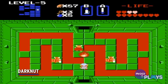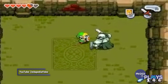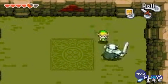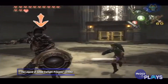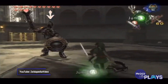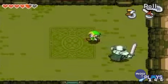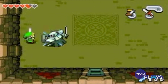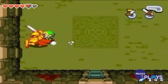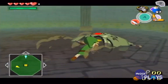Darknut. Link faces a lot of monsters throughout his adventures, some of which will put your sword fighting skills to the test. In most of their appearances, Darknuts come equipped with a shield, meaning you have to attack from the side or behind. That's a little bit easier in 3D Zelda, but can be tricky in 2D entries, especially since they don't usually come at you one at a time. Even in 3D games, being swarmed by these enemies may cause you to panic.